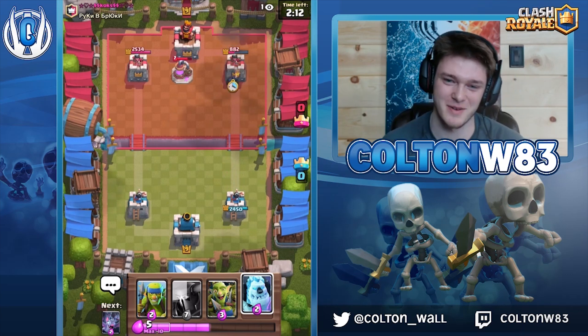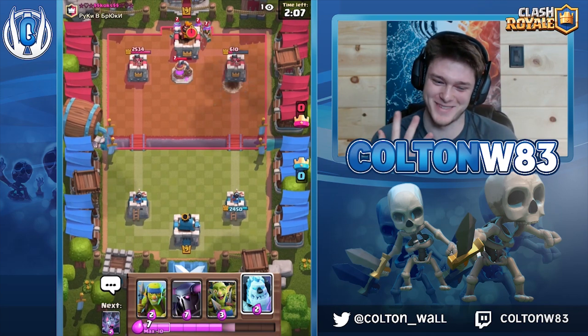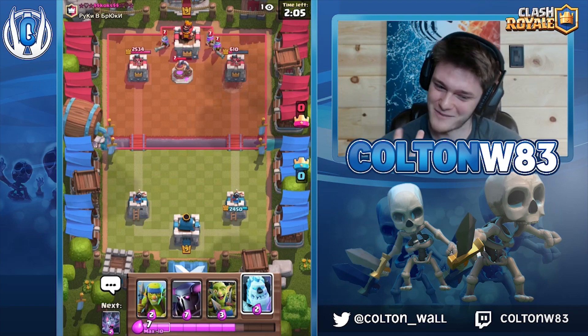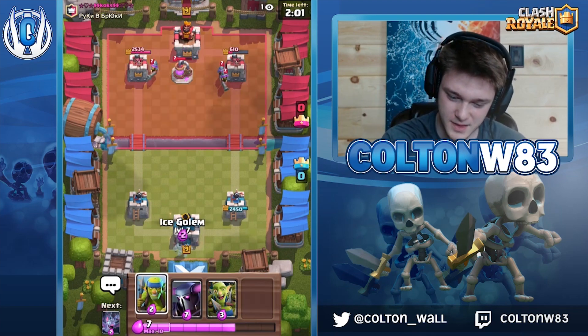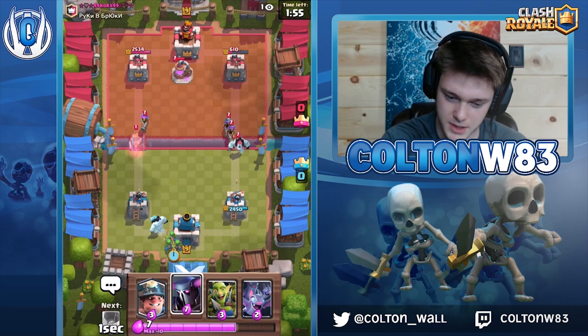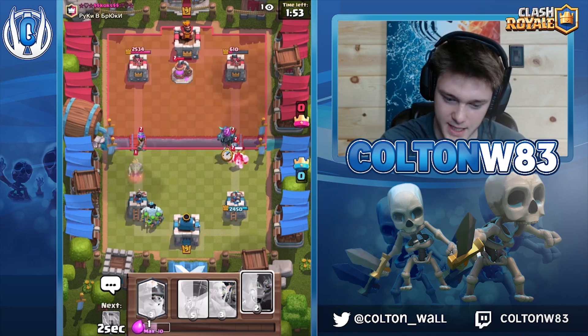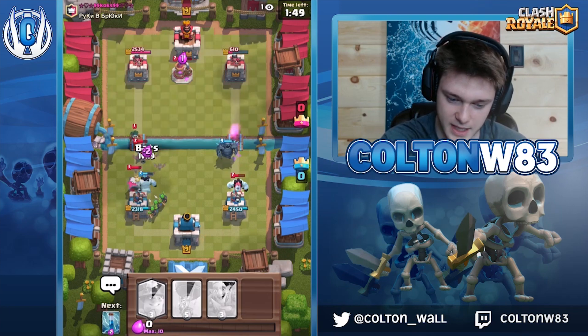I'm down four and I'm down like eight elixir from that pump as well. What you have to do here is lightly defend this side and then go Pekka on the two-musk side. He did waste that ice golem, so that's nice. This is about as good a defense as I could ask for.